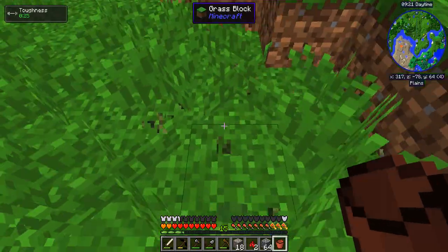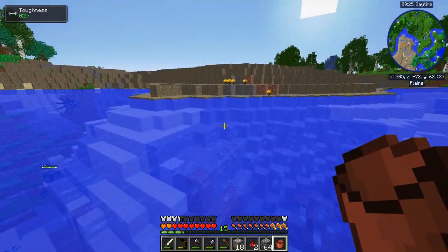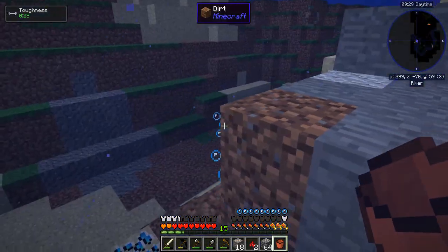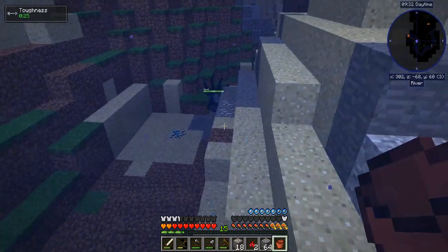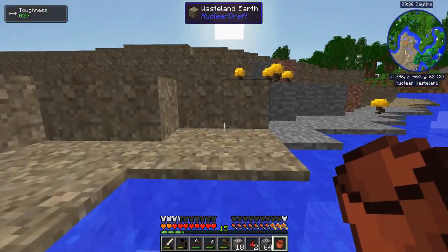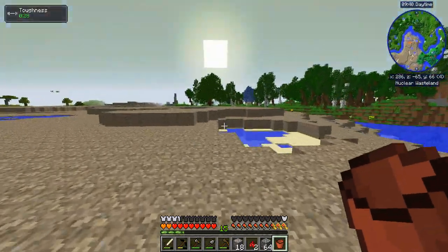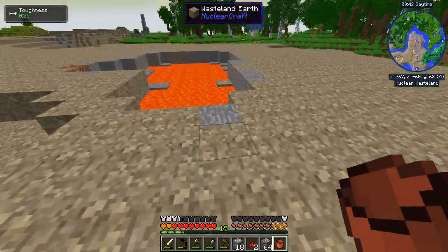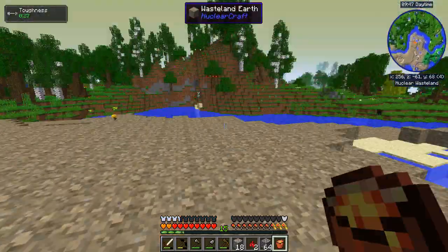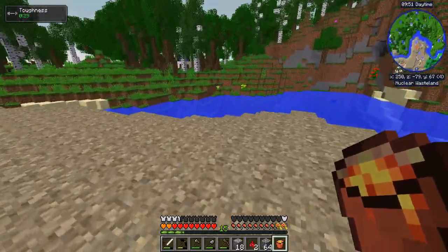Come over here. Let's go ahead and bust that open. Take a peek. There's coal here. There's aluminum there. I don't see any copper. Oh, there's copper in the lava pool. Come on, really? Oh well, I will deal.